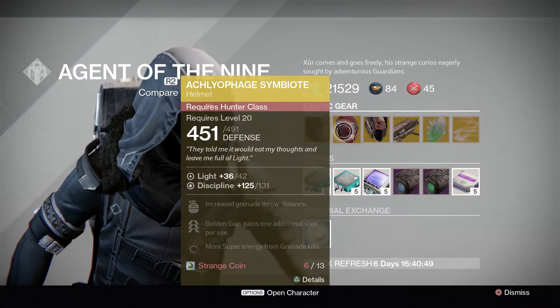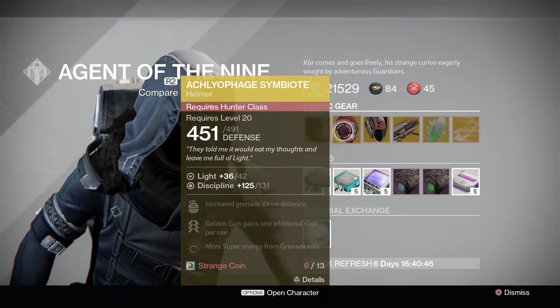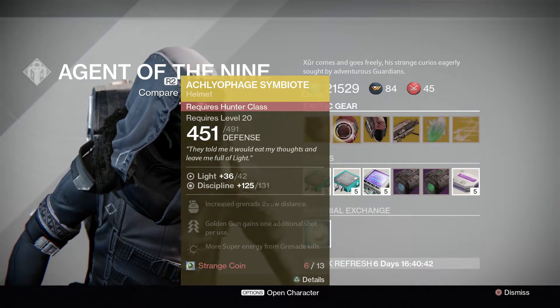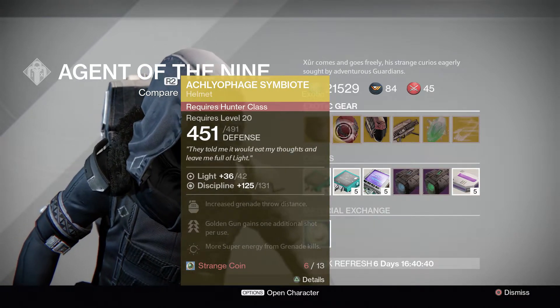For Hunter, it's going to be the Apotheosis Symbiote. Increase grenade throw distance, golden gun gains an additional shot per use, and more super energy from grenade kills.